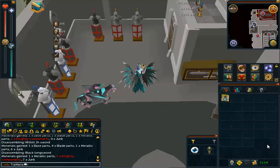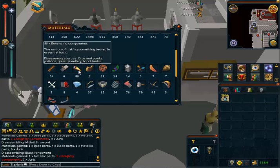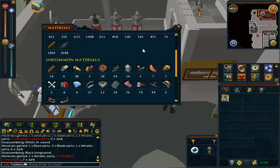The components that you really are sought after are like the enhancing components and the strong components. The strong components are really used a lot and the sources are melee armor, shields, hatchets, two-hand swords, war hammers, mauls, and shield bows. Everybody's been doing the maple shield bow and the magic shield bow. But right now with prices, hopefully you guys have had everything stacked up for a while because you're going to be paying max out of the GE if there's even anything in there. So this is a great opportunity for people who want to make money — get out there and start stocking up and put it into the GE because you will be getting paid big time.